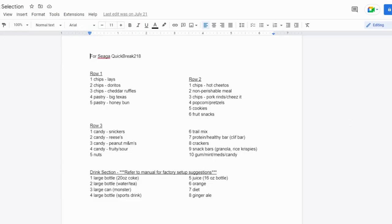Before you go shopping for your inventory, it's important that you sit down and create a plan of the items you want to offer in the vending machine. This is going to help you save time and money before you get into the store and pick up a whole bunch of items that you may not need.